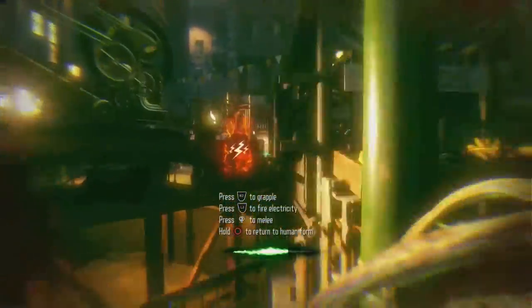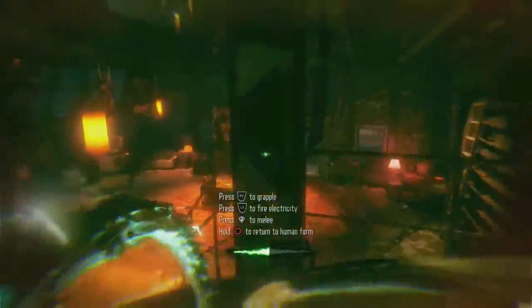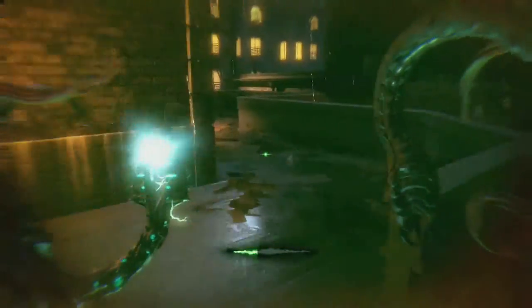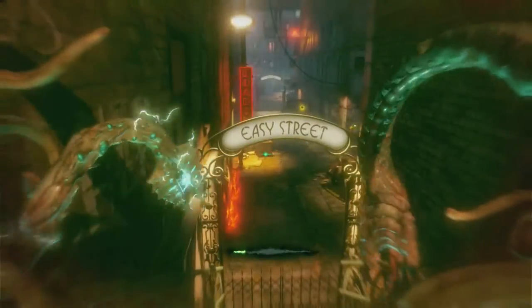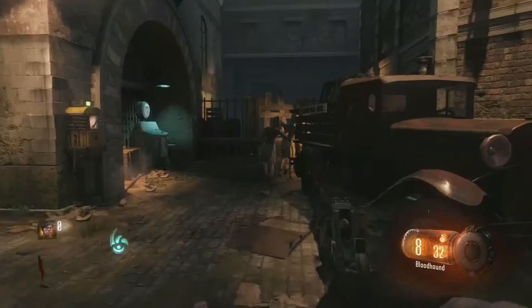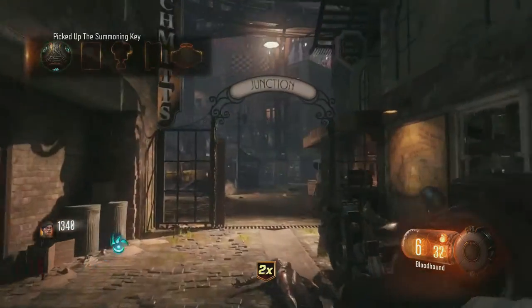Now you need to come all the way over and turn on that power generator. Once you do that, turn around, grapple up, and run all the way back. Follow this path exactly — go all the way around and you'll find another power generator that will open up the stairs, and that will allow you to get to the ritual room.